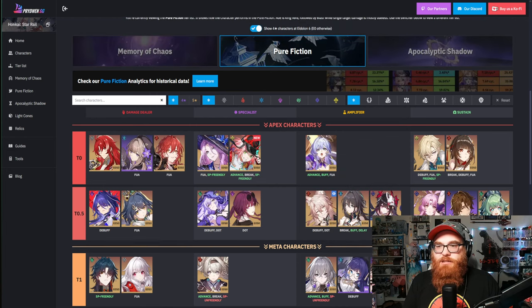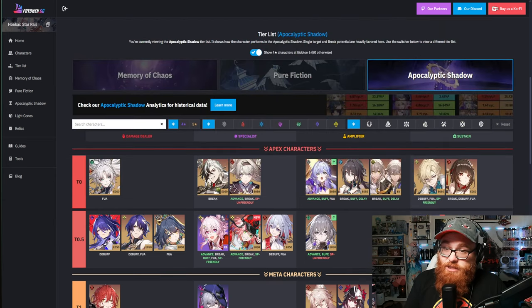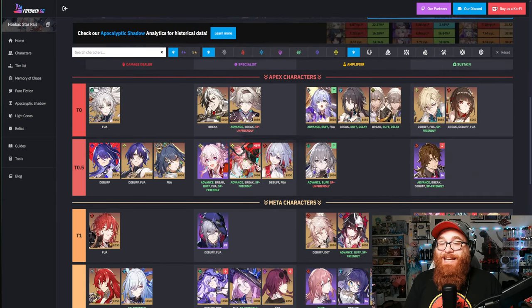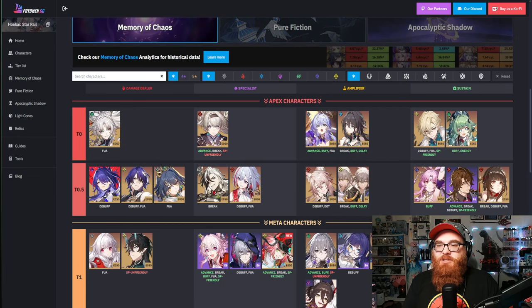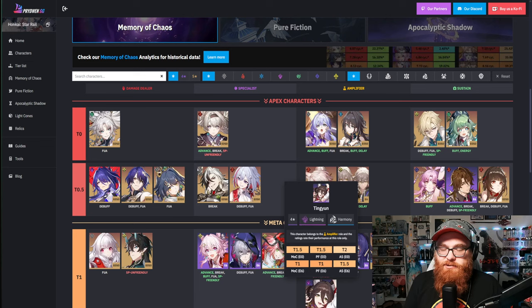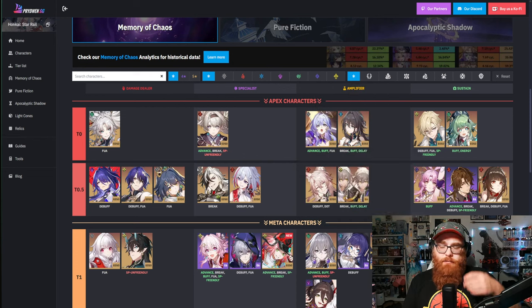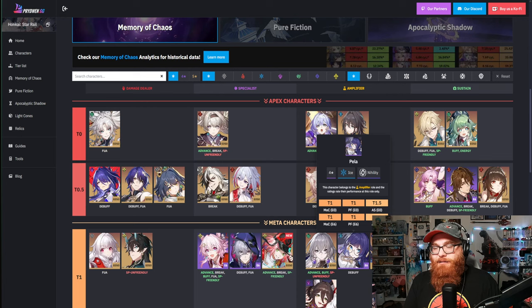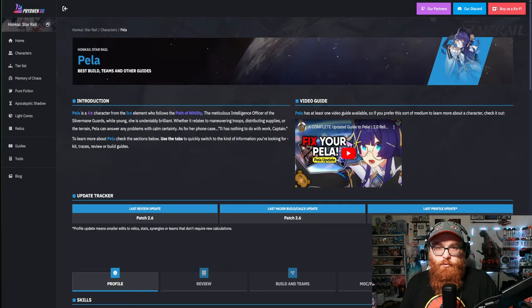In Pure Fiction she's still in that Tier 1 spot, and in Apocalyptic Shadow she's in Tier 1.5. She is one of the best 4-stars in the game. The only one that kind of outranks her is Gallagher, but that's on the healing side. For Nihility users like Pella, she's insane as a debuffer. Pella is always worth it unless you've already got her maxed out — she gets a thumbs up from me right out the gate.